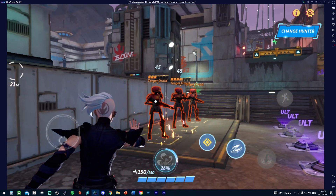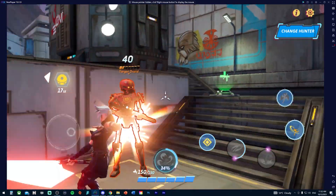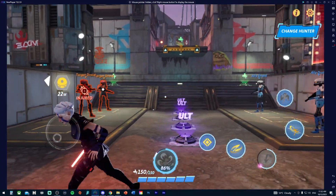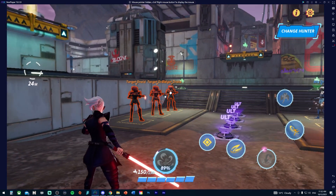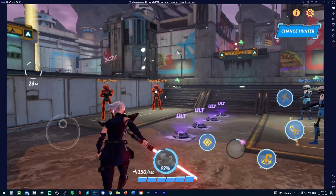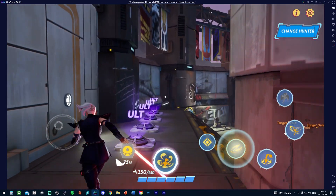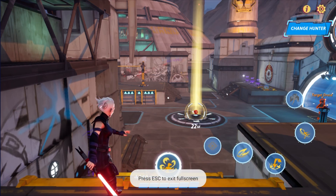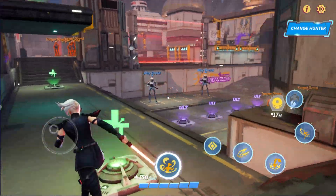Let me demonstrate all the controls: pressing Q throws the lightsaber, E does the charge slam, 2 does the swipe attack, and Space is jump. You can see the corresponding on-screen buttons being pressed as I use each one. Let me go full screen — that's all set up and working just like any other shooter.